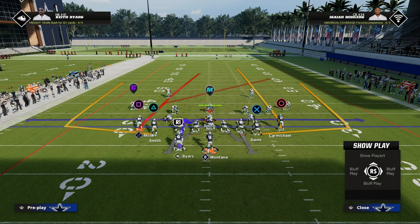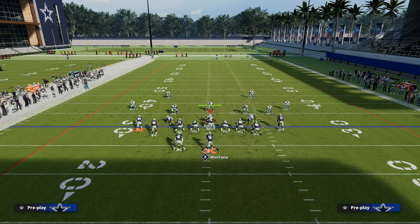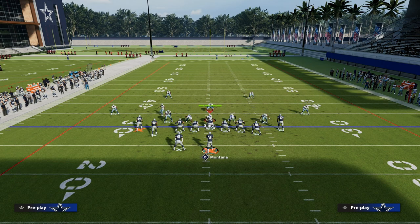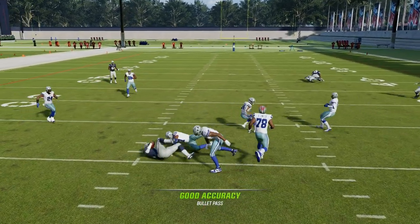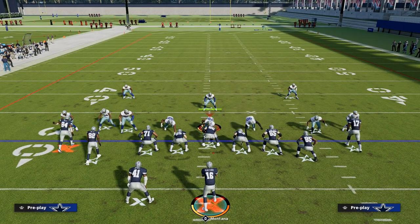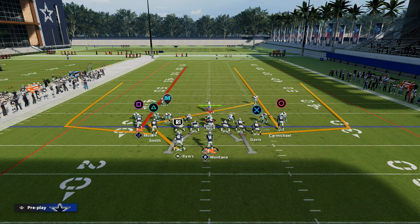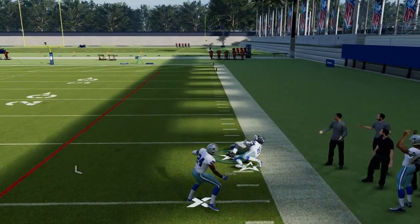Now we're going to talk about the seam concept — this is a four-verticals approach where we try to threaten the seams. It's designed to attack an underneath-style cover-two defense trying to take away the underneath. You get a high-low over the middle with your streak routes and then a Texas route or little in route to your running back to pull the yellow zones down. If they set up coverage to take away everything underneath, you can either hit those streaks or the wheels, depending on which gets more open.